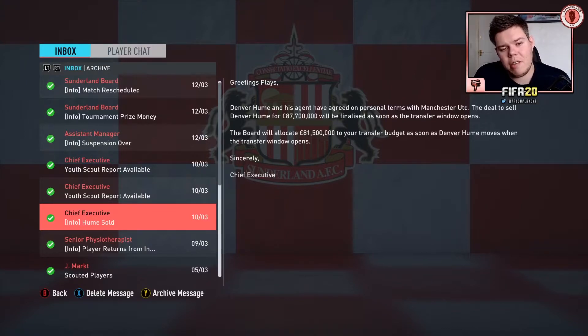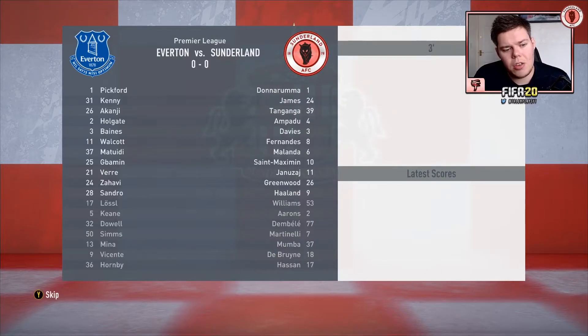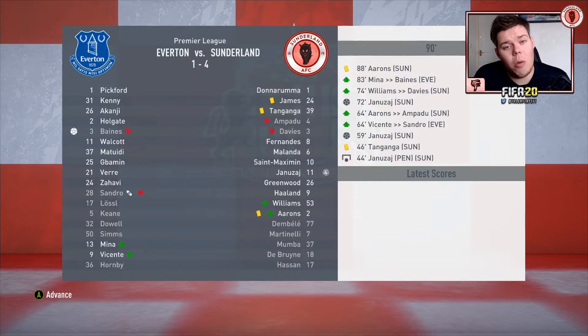Denver Hulme is on his way to Manchester United for 87.7 million pounds — 81.5 million added to our transfer budget when the window opens. The Jeremy Frimpong transfer is now void since the game crashed, but we're getting even more money from Denver Hulme. Sim game against Everton — last match of the episode — it's a skip job and a 4-1 victory, with Yanazai scoring all four goals.